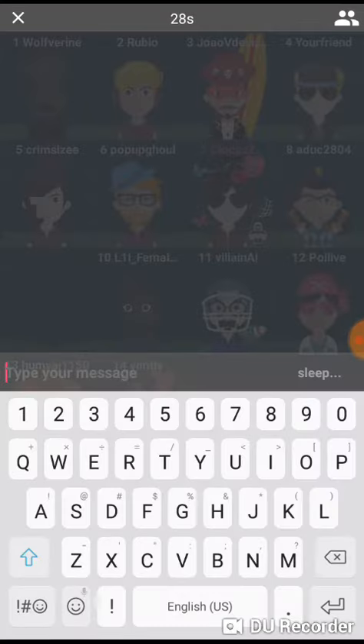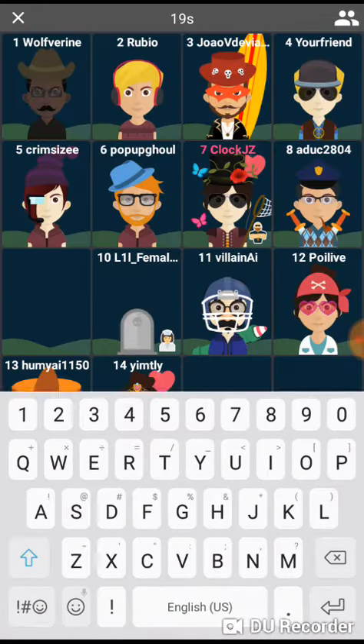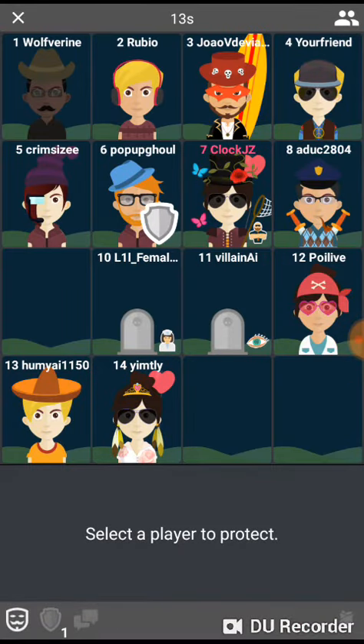To recap: put up the text box, make sure your keyboard is on, and double tap your character or the gray part.